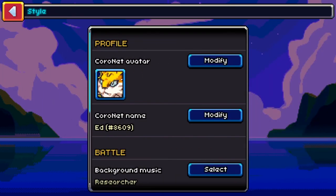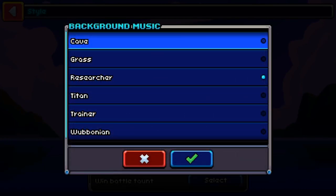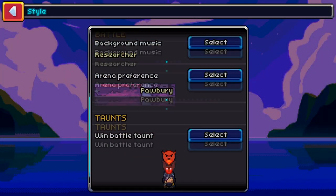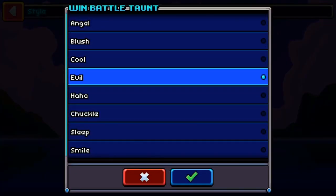You're also given a plethora of stylization options which include adjusting your personal avatar, adjusting your username, changing up the battle music when you face off, the battle background that you'll be fighting in, and you can even pick a cute little taunt for your character. I'm evil.